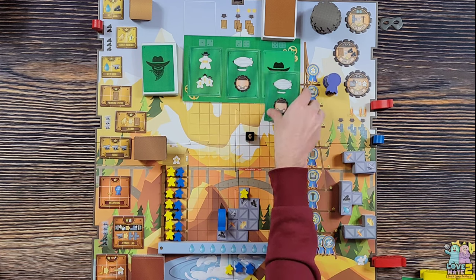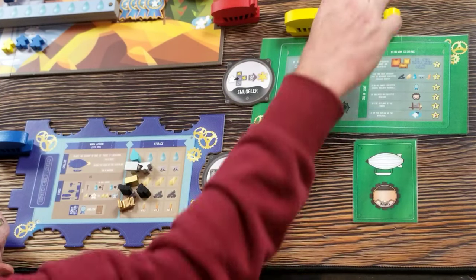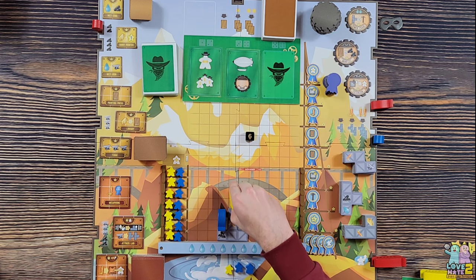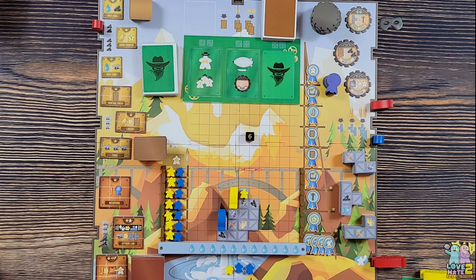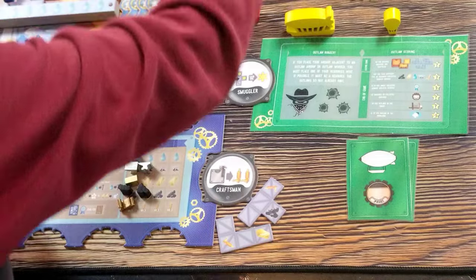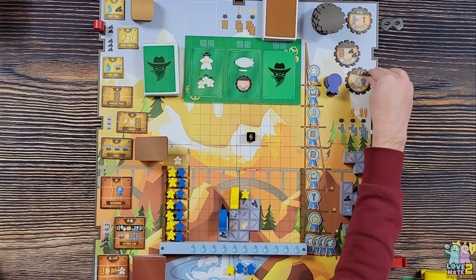The opponent rolls a six - they put out their blimp to the spot that collects the most resources and victory points. It won't actually collect anything; it's just there to block me. Looking at the board, two iron or two water spots are equal so it doesn't matter. Then they take an upgrade - the one worth the most points at end game, which I believe is the extension.